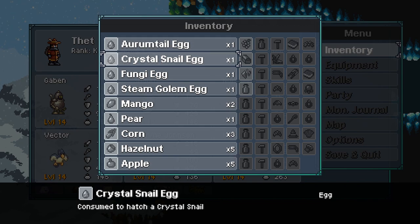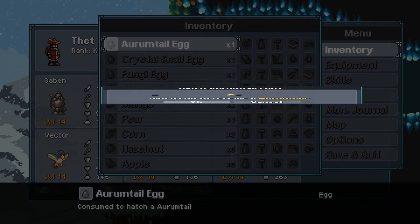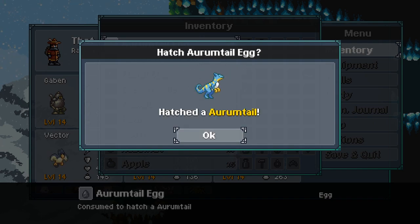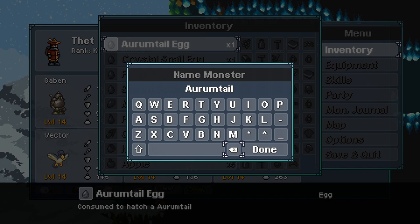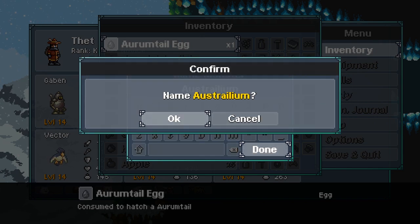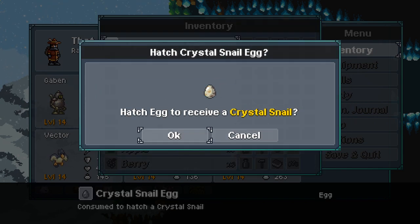Yo — arm tail and crystal snail. So good! Heck yeah, look at that. I love the tongue action that he has going on — it's so good, he's so good. I'm going to go ahead and give it one name here: Australian. I love him already.